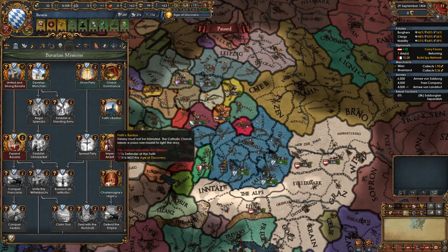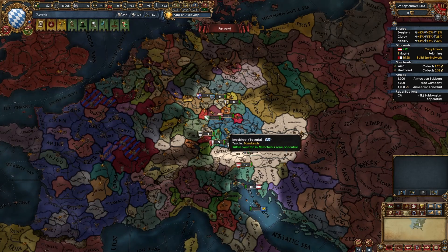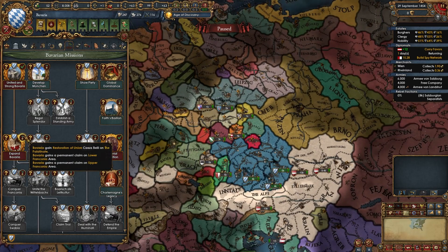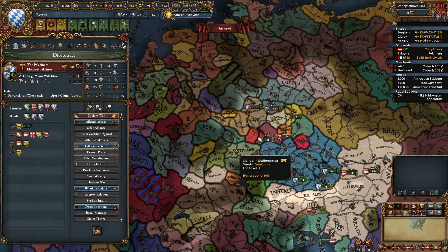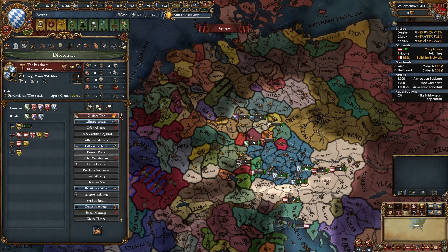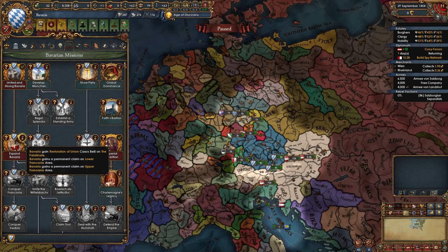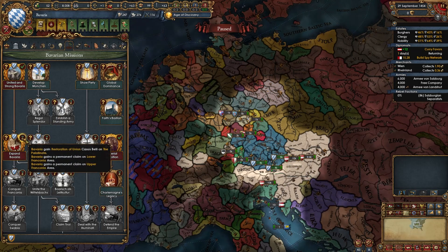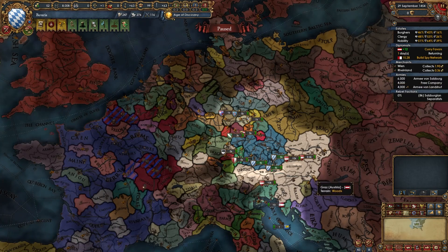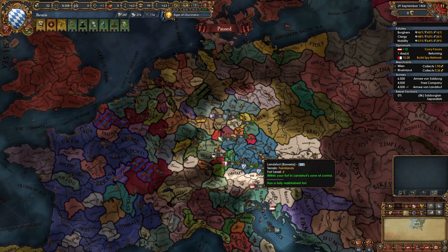Just like that we should be able to take the mission Expand Bavaria — but we won't, not until we're ready to declare on the Palatinate, because we get a restoration of Union CB on them from that mission. Check their alliances — in my case they're allied to Austria, which is unfortunate but not rare. So I'm not going to take this mission now and let the CB tick. Instead I'll only take the mission when I'm ready to declare on the Palatinate. That's going to be a while since I'll need 50 favors with Austria to make them break that alliance. Don't take that mission unless you're ready.